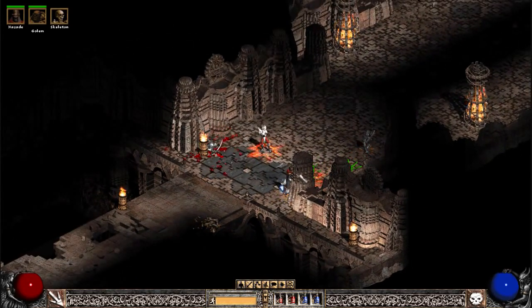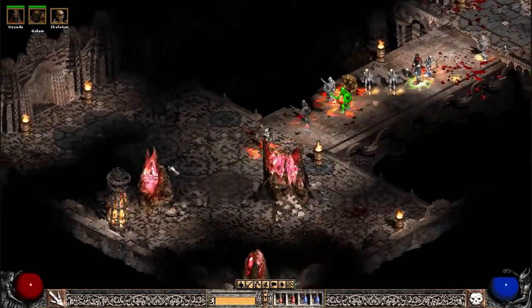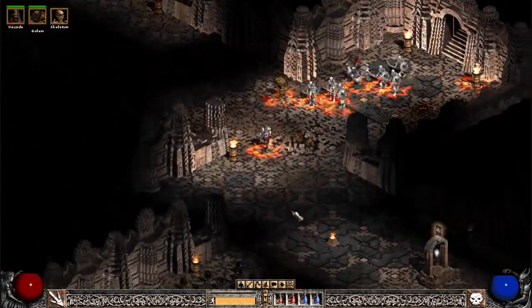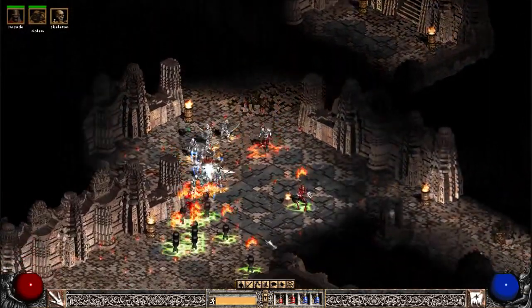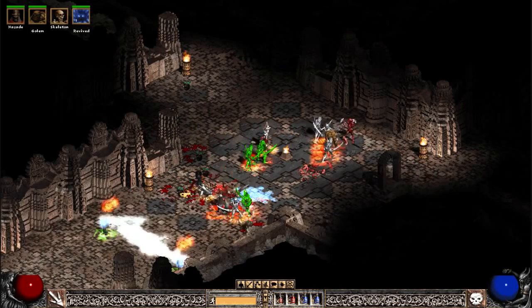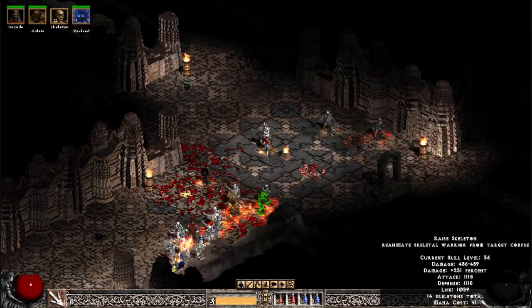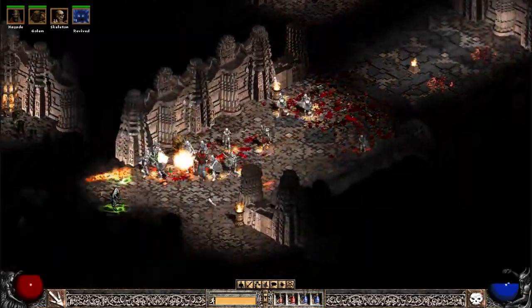I always loved Necro. Necro was fucking awesome for everything in the game. But since they included runewords, the power of the Summoner has just gone through the roof. Amazing, lovely, beautiful build. You'll see the power of it — the anal destruction. I think it's 14. Yeah, 14 is my current max.